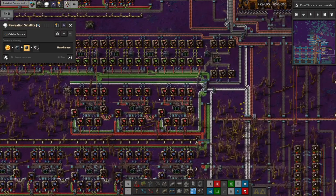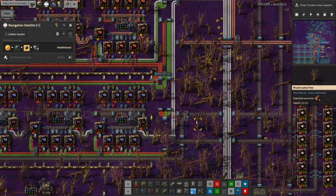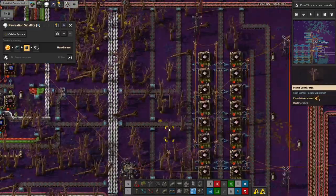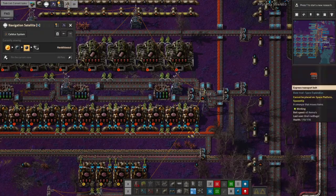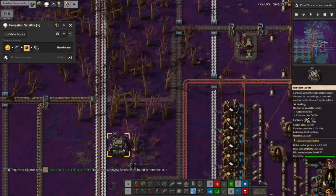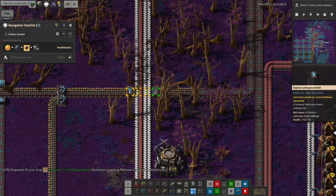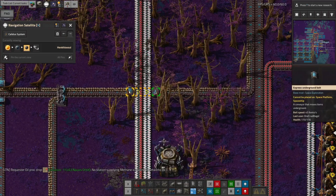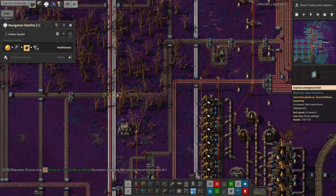Back here, in the last episode I doubled the amount of blue circuit production I had going on, but this has now died — why has it stopped? Have we run out of holmium? How can we run out of holmium with all this processing? Oh — the stone has backed up! And somehow this underground belt here got turned around the wrong way.